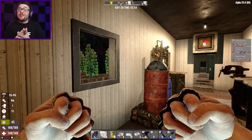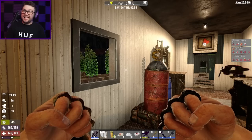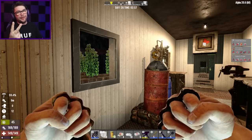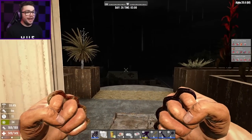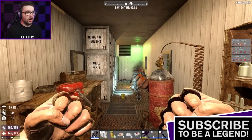G'day guys, my name's Josh, you can call me Jaboodle, and welcome back to a very rainy and thunderclappy morning in 7 Days to Die. It is a little dreary outside, but it may be raining on my parade - that's good for my plants outside. Hopefully they're growing up nice and big and frothy out there in the hops.